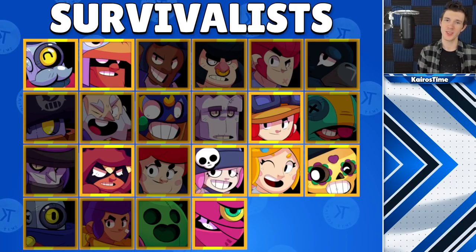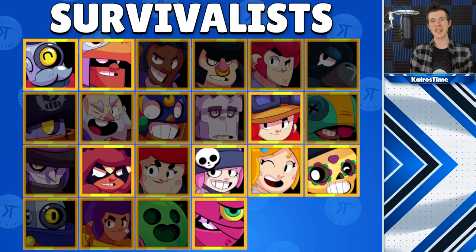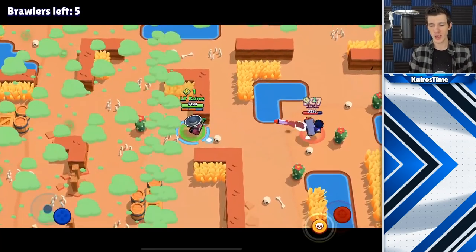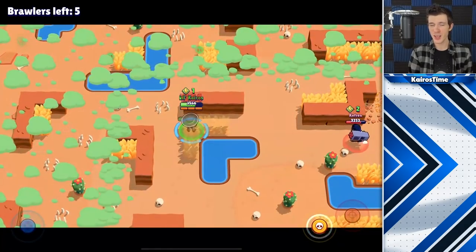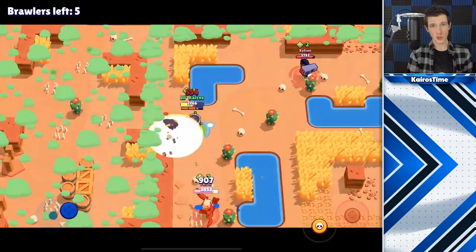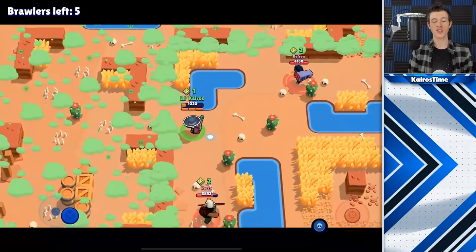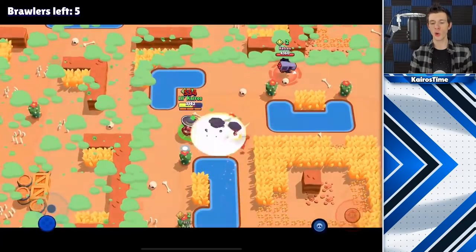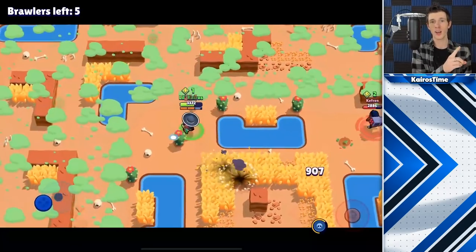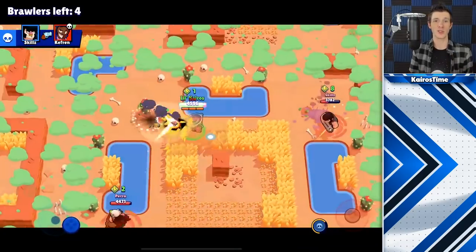The brawlers that best benefit from using this strategy are Nita, Jesse, Bo, Barley, Poco, Penny, Piper, and Tara. Typically the best time to use the survival strategy is if you have a poor spawn location with very few boxes near you, or if there are just generally few boxes on the map. Even with a good spawn, the survival strategy can be an excellent choice if you're willing to sacrifice the number one position for consistency in trophy pushing.